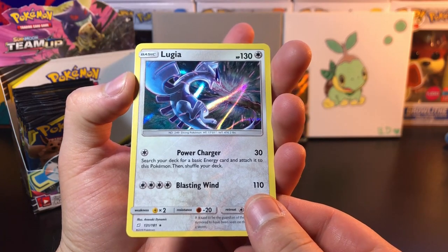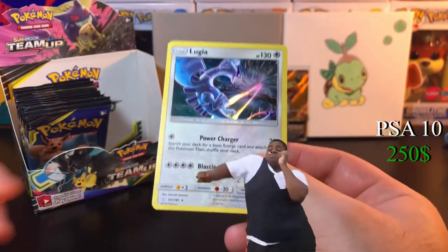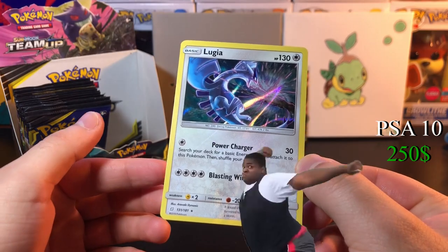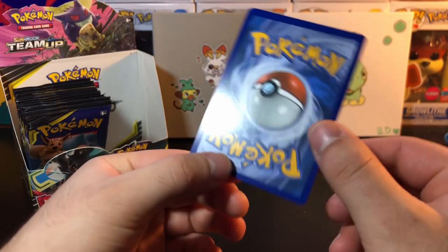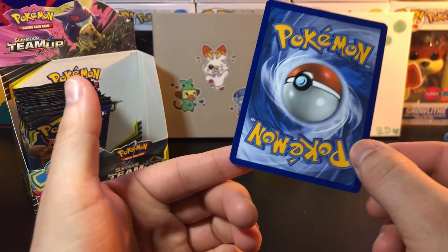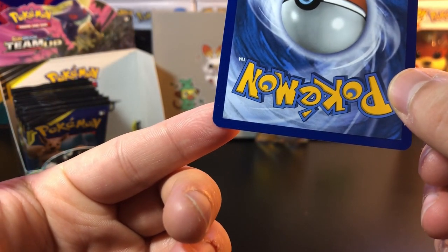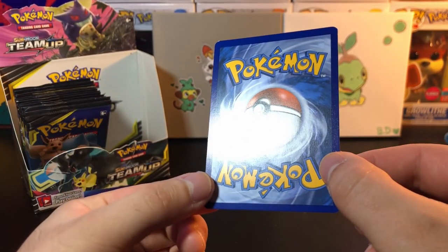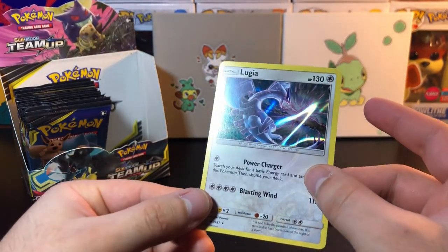This holo is probably the most expensive in the set — the last one sold for like $200, no cap. Let's see the condition on this. Centering looks A1, left to right, bottom to top. Let's check the back — this looks like a straight-up 10. Hold on, there's a little nick at the corner. That might keep it from a 10, but other than that this looks great. That's a great hit.